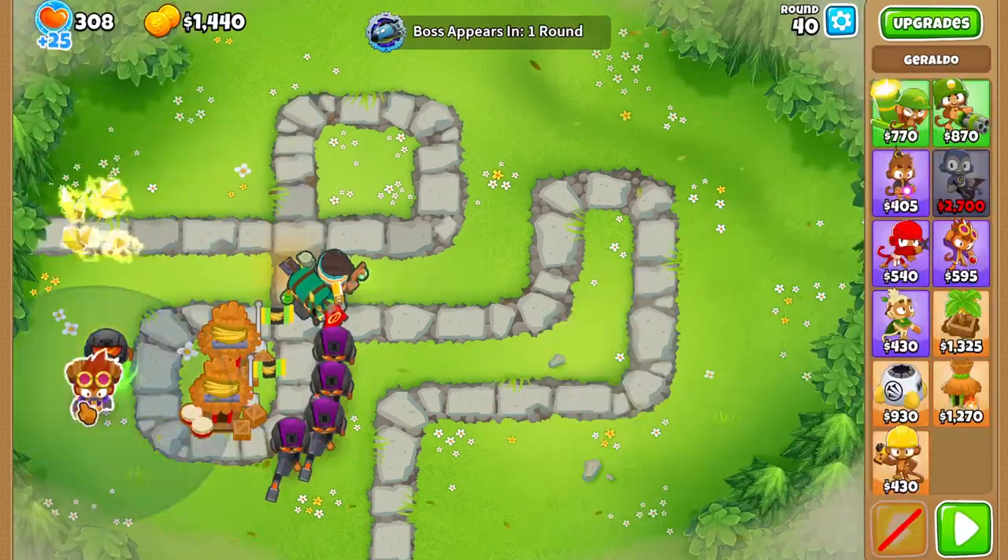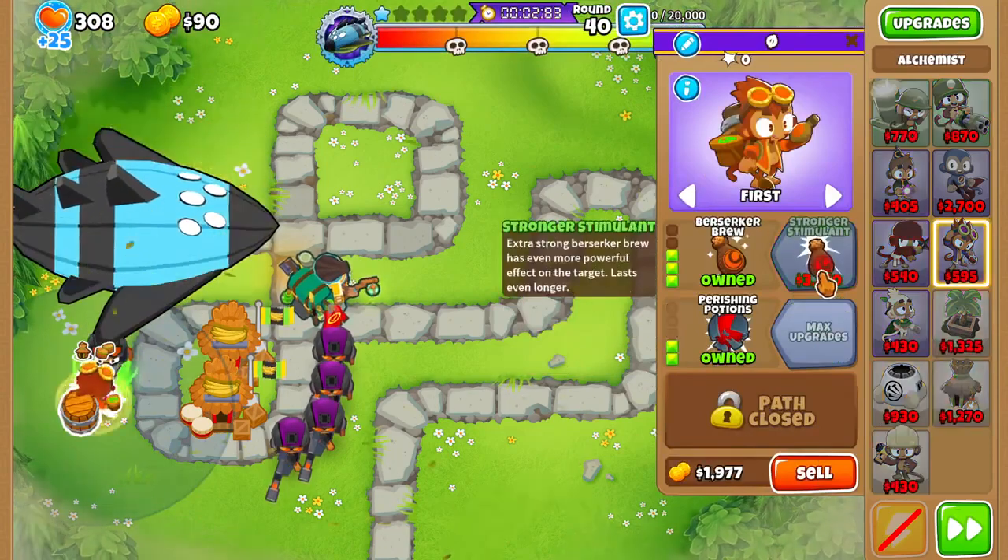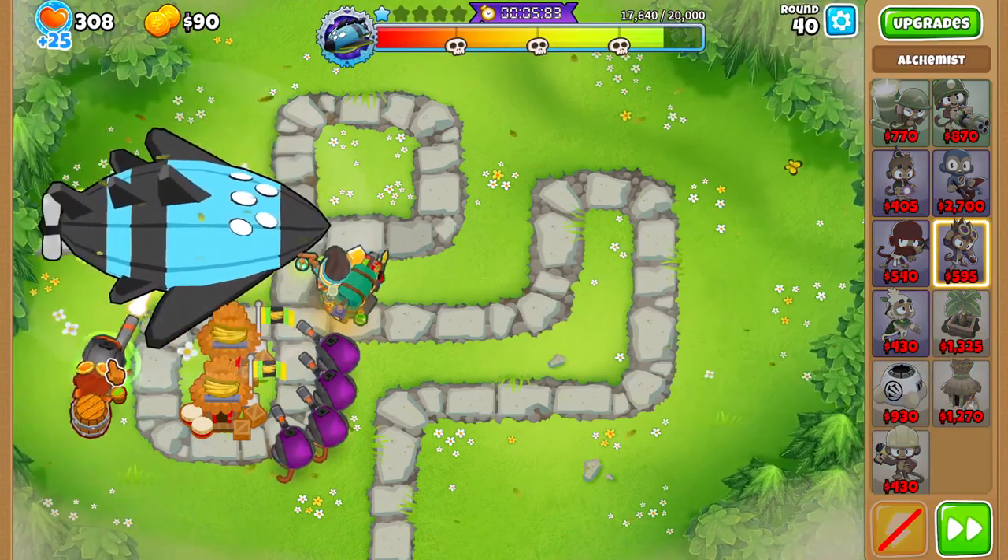For defense, use one bloom trap. On round 41, use an overclocked elite defender within range of a jungle drums village and buff it with an alchemist. Ensure to get four additional snipers for extra damage.